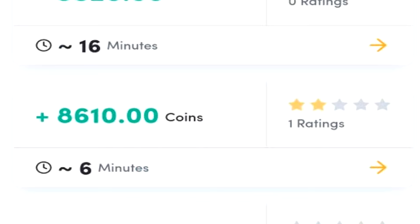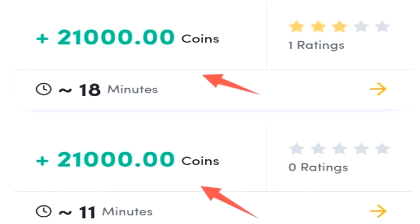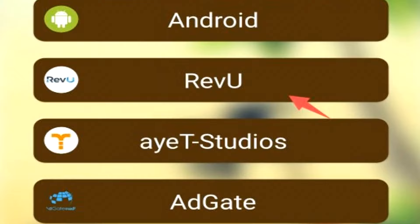What about CPX Research? Straight away I see some surveys here, everyone — 11 minutes for $2.10. That's actually solid. And scrolling down here, you can see we have well over $1 per survey, then it gets to $0.90, $0.80, $0.70. Very impressive to see $2.10 worth of surveys here. Whether or not I get screened out or not is a whole other thing, but it is nice to see.